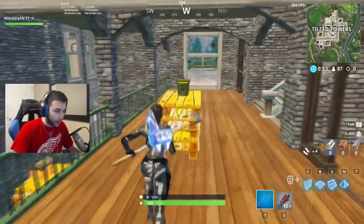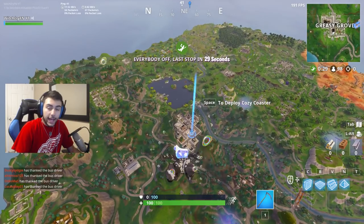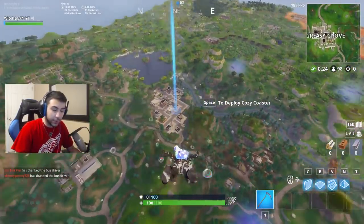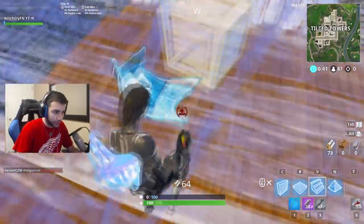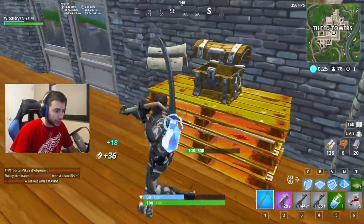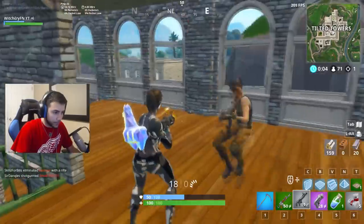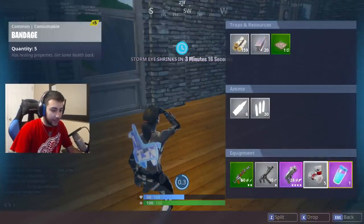I don't know why but my reticle is yellow. Does anyone get these lag spikes ever since the update when you jump off the bus? It's so annoying. Anyway, this is probably the best — the back bling is actually from the new game mode, I think it's called Getaway or something like that. I don't really understand the game mode but basically you have to retrieve the llama in it.